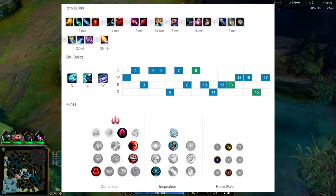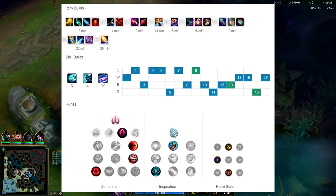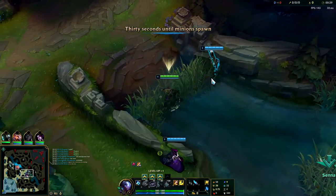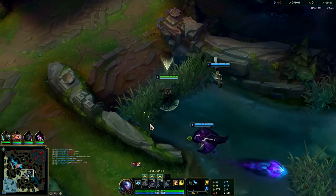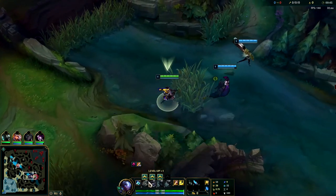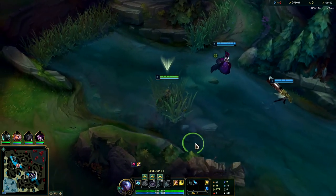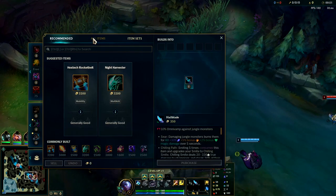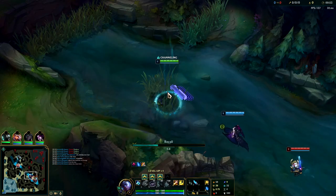What's going on guys, gonna be showing you how to dominate on Echo jungle. We're gonna be rushing straight into Nashor's into Rocket Belt. It's really strong with Nashor's rush because it's cheaper than any mythic item. On top of that, Echo has insane movement speed and some decent CC, so if you can just stay on top of them for a few seconds, the amount of damage Nashor's gives you is ridiculous.